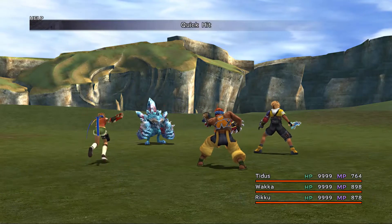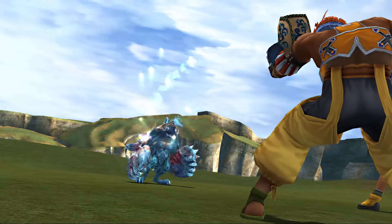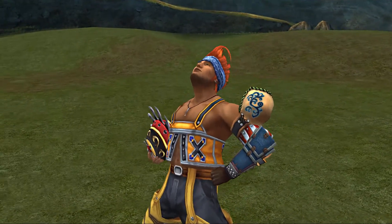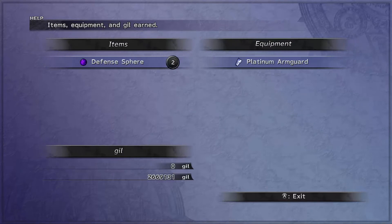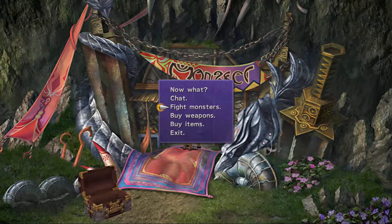You can tackle this guy when you're a little bit lower in terms of levels. If you want to, you can use a frag grenade, use Anima, quick hit him with some weaker attacks, or use some overdrives to take him down. He drops defense spheres. He's not one of the more challenging ones, but the key is to have frag grenades, or Auron's Banishing Blade Overdrive. That one will also inflict all the breaks with 100% accuracy, even if they have resistance to it, just like the frag grenade.